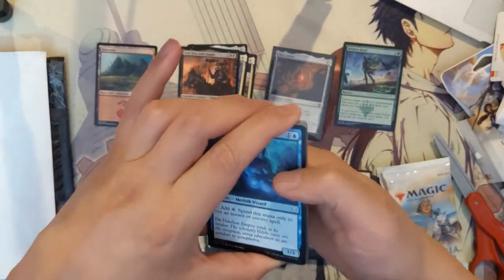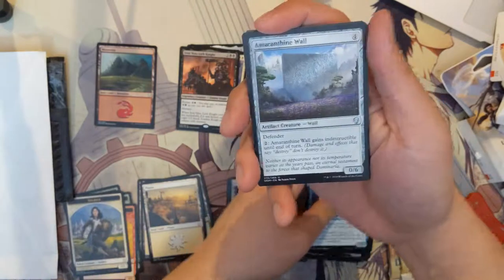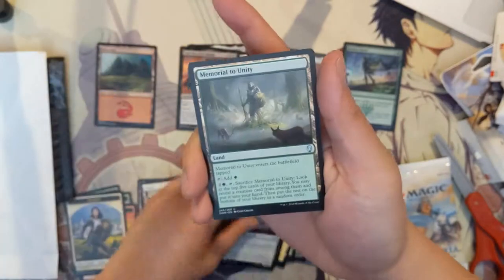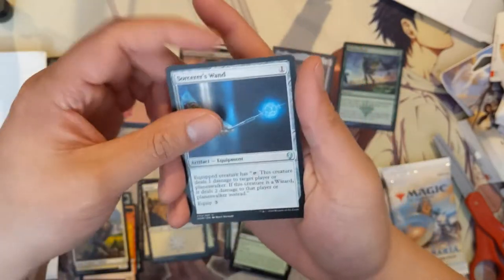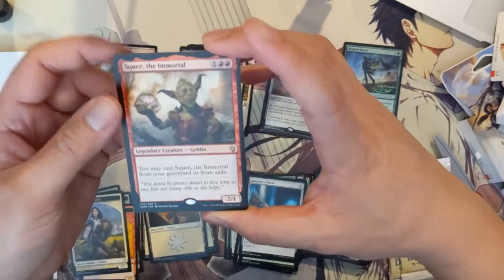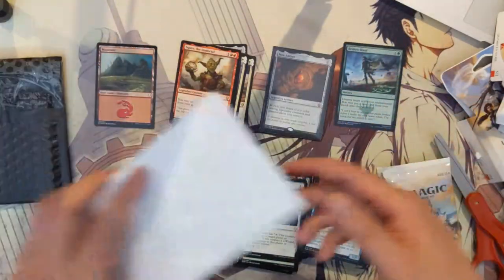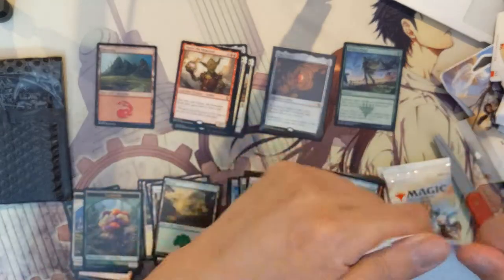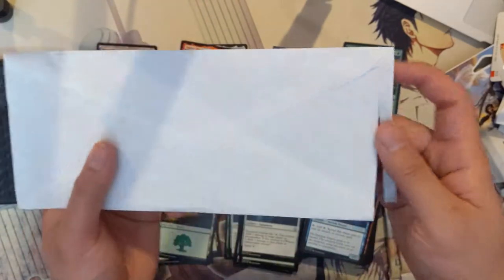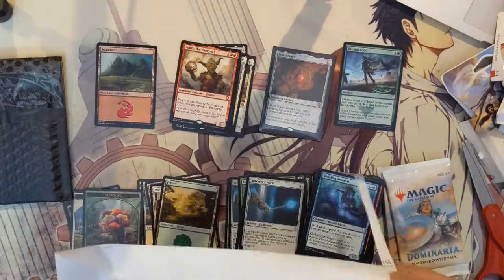We did get one mythic and I feel like that's a pretty good ratio even if that's the only one we got for nine packs, so everything after this is pure bonus. We got Adamantine Wall, Memorial of Unity, Sorcerer's Wand, and Skithiryx the Immortal — you may cast Skithiryx from your graveyard or from exile. A 2/1 for three is a little underwhelming. A lot of times these cards cost some mana to return to your hand, but this one you just straight-up cast it from the grave.